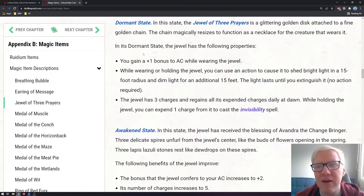In the Dormant State, the Jewel of Three Prayers is a glittering golden disc attached to a fine golden chain that magically resizes as a necklace. Its properties include: a plus one bonus to AC; while wearing or holding the Jewel you can use one action to cause it to shed bright light in a 15-foot radius or dim light for an additional 15 feet; and it has three charges, regaining all expended charges daily at dawn, which can be spent to cast the Invisibility spell. Getting plus one to AC is huge because you can stack it with so many other ways of gaining armor.